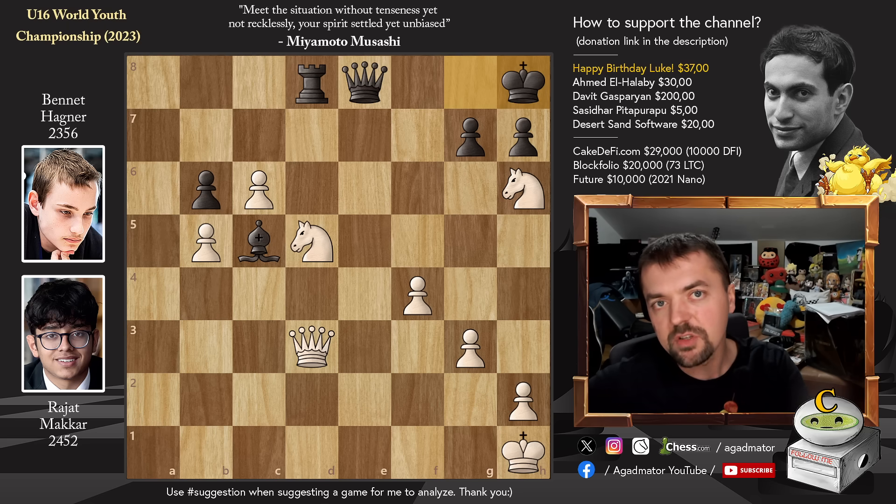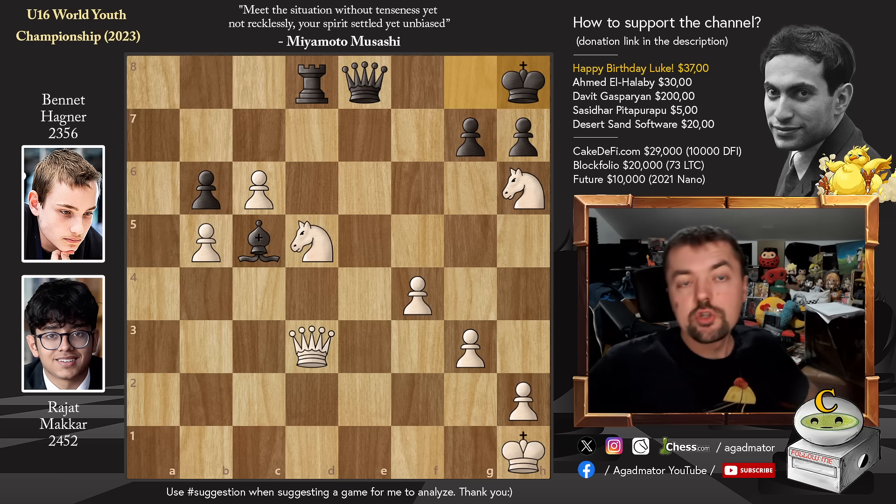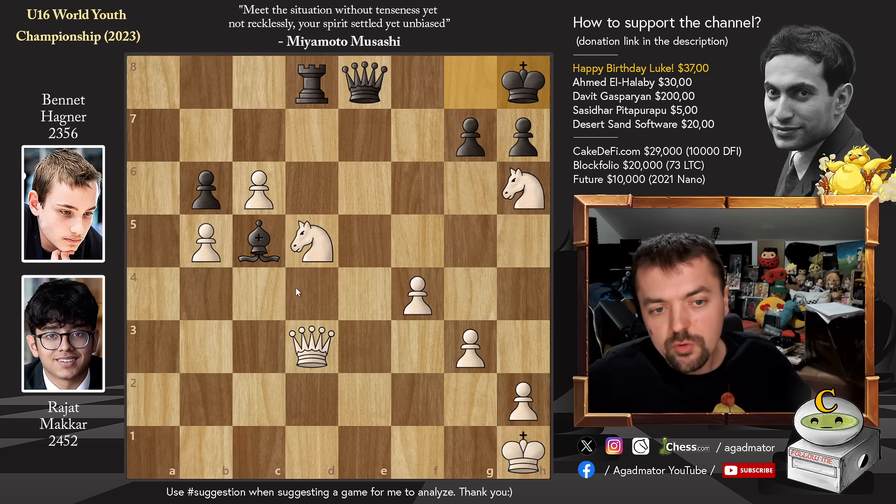Feel free to pause the video and win the game for Rajat. There is only one winning move here, and it's a most spectacular one. For those of you who were able to find it, congratulations on finding new excellent ways to sacrifice your Queen — and for those of you who just want to enjoy the show, it is Knight to F6.